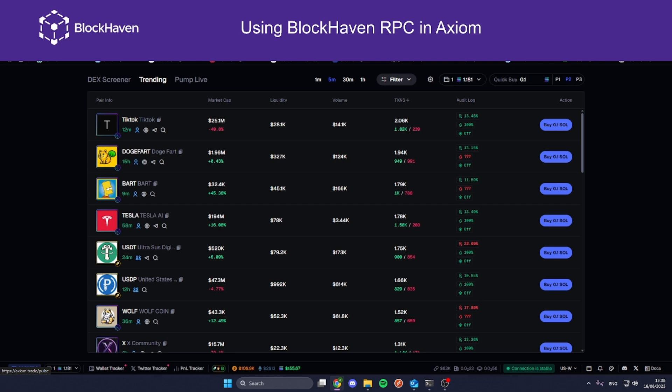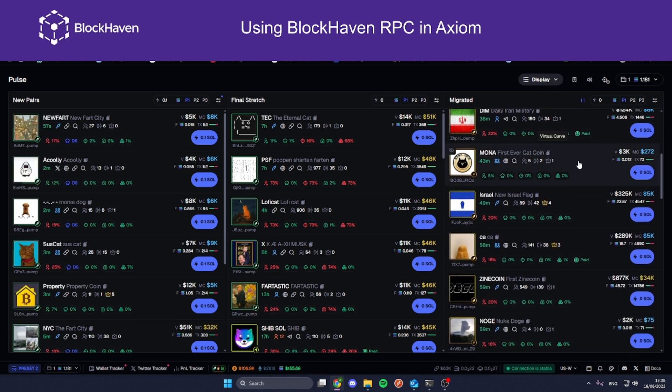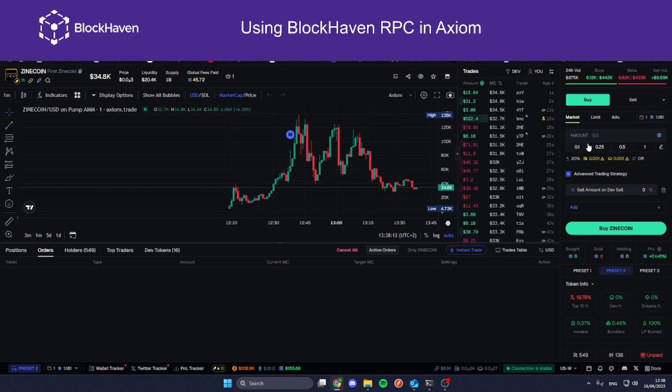We're going to go and buy something to test the speed. Let's go with something that has a lot of volume. Let's choose this one — so we're going to test it with this.